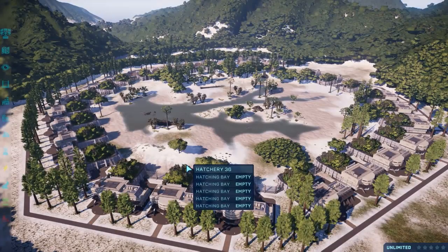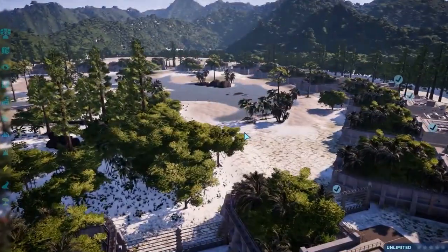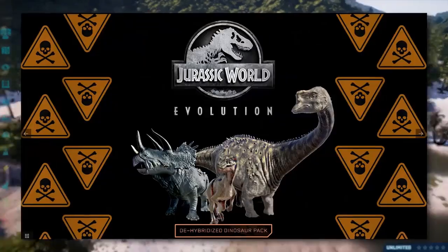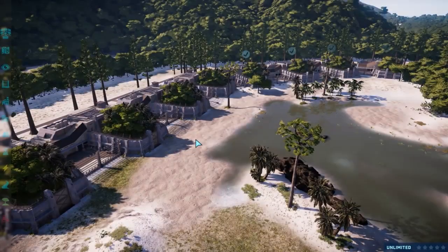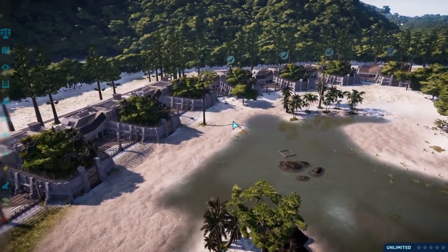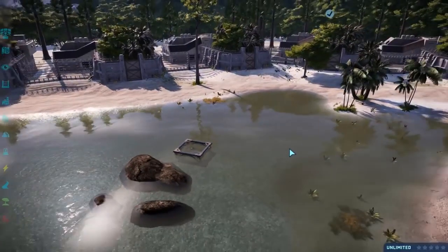Hello everyone and welcome back to another episode of Jurassic World Modded Showcase. Today we have two really cool mods to check out. If you haven't seen the last video, it was like a genetic unhybrid mod pack which took Spinaraptor, Ankylodocus, and Stegoceratops and turned them into legit dinosaurs. So if you're not a fan of the hybrids, you have that option. One thing I mentioned was that Spinaraptor was going to be hard to replace.